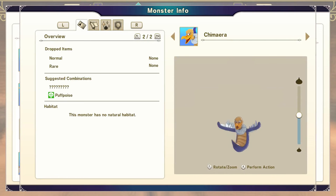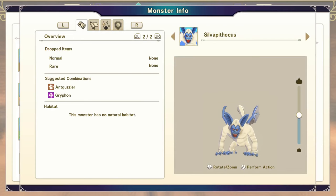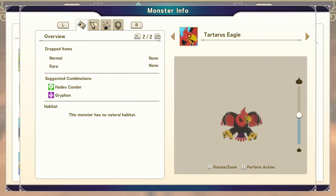You're going to need a Griffon. That's a fusion of a Chimera and a Silvapithecus. The easiest way to get a Silvapithecus is any demon type fused with any beast type where either is a rank D. Griffon is a fusion of a Chimera with a Silvapithecus. Tartarus Eagle is a fusion of a Hades Condor and a Griffon.